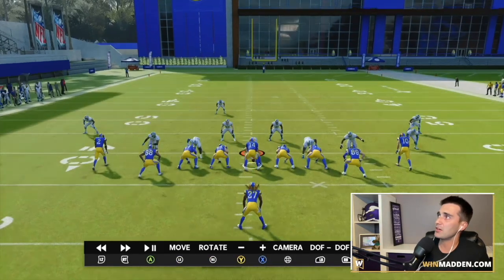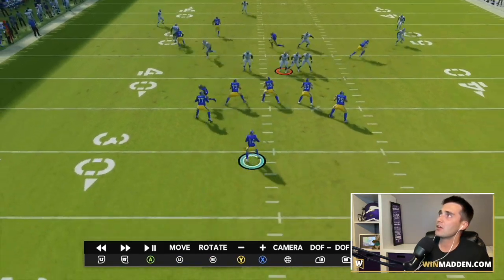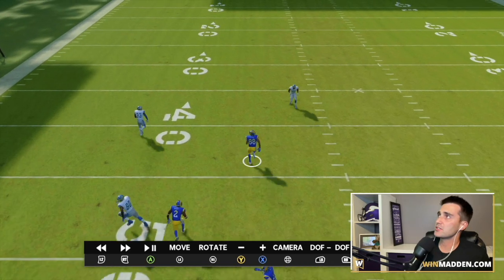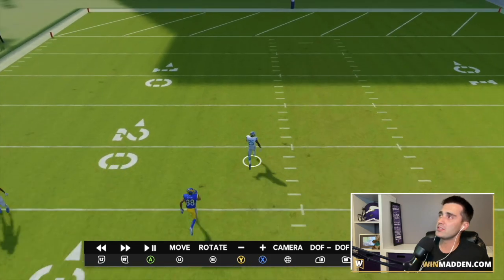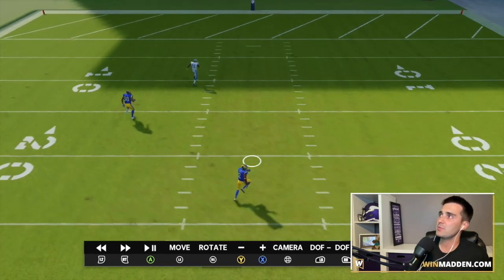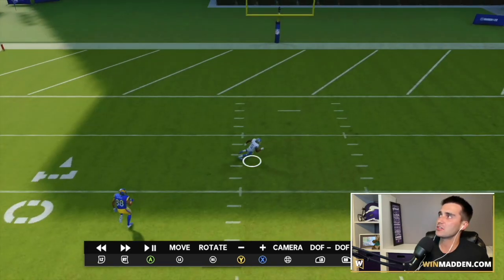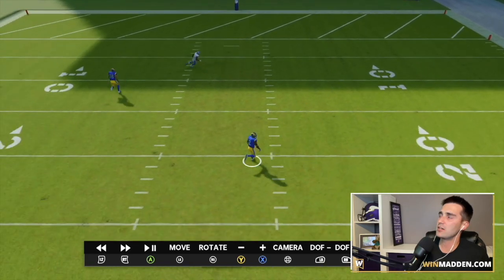In instant replay, here's what's important. This streak route we hot routed holds the deep third in the middle of the field. That defender won't come and play Robert Woods because he has to pay attention to the streak route. That gives us a huge leverage advantage.